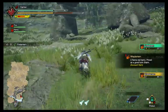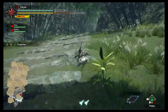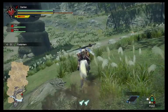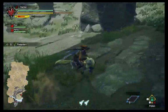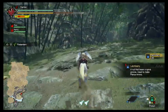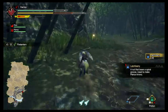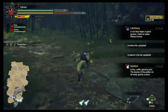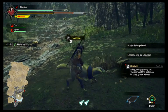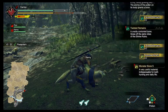This is actually a good way to clear out the fog on the map so you know where you need to be. And of course, while you're running through here, grab the spirit birds so you can basically get a boost in power. Always just collect materials along the way as you go.